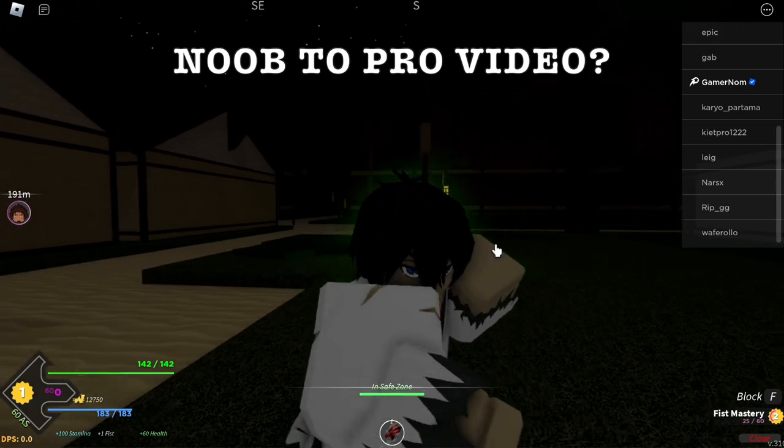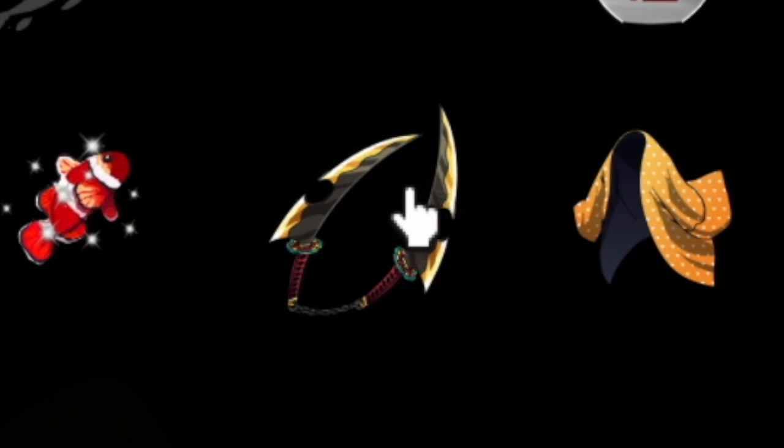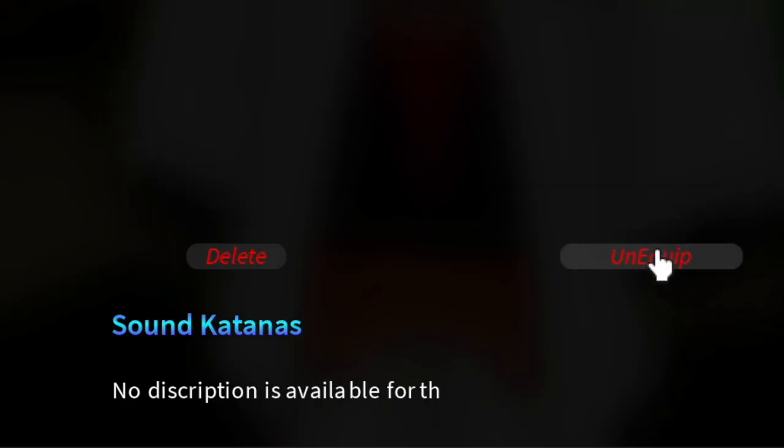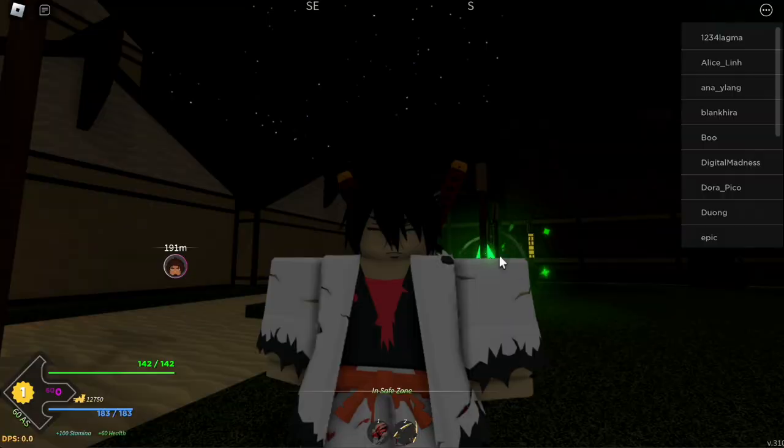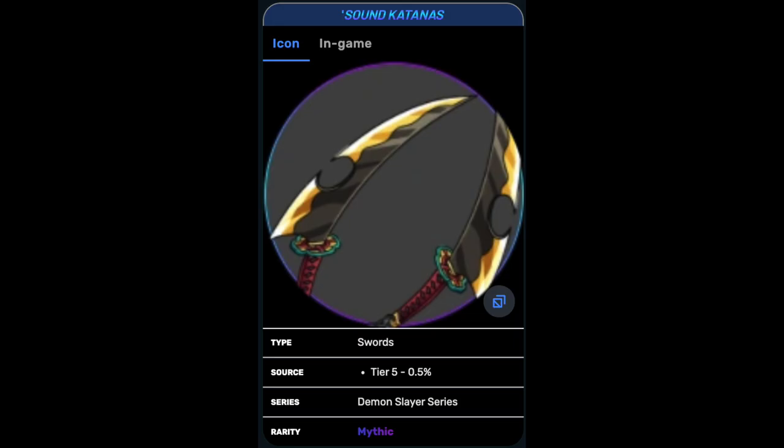So let's check our sword inventory. Sound katanas — equip. There you go: plus 5% breathing percentage and sword damage, plus 4.